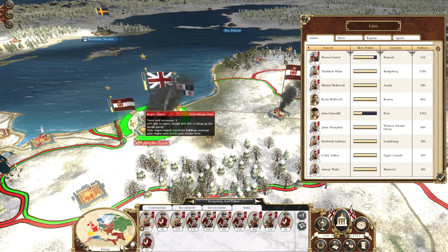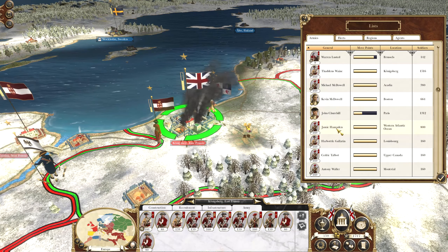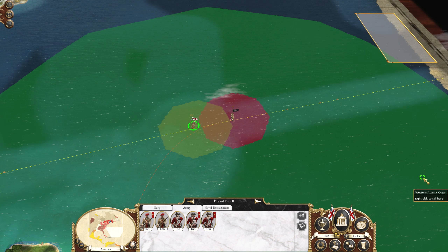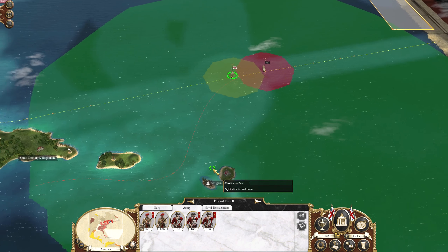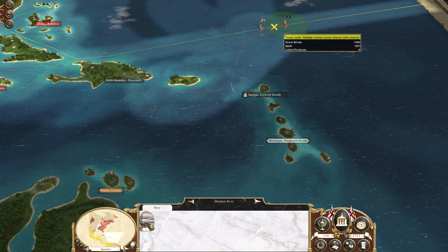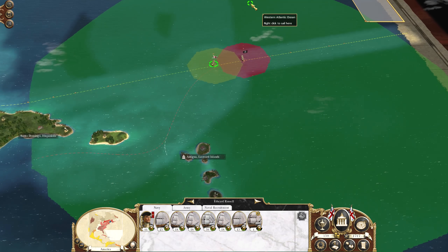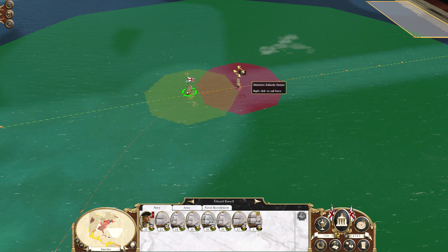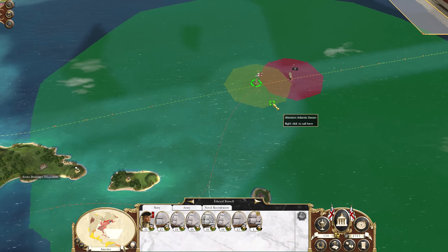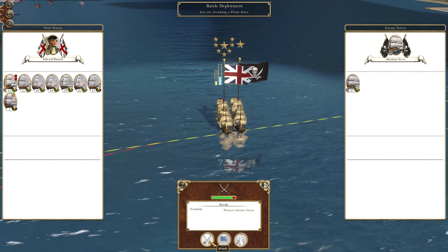At Königsberg we're under siege by Kurland, and Poland-Lithuania is nearby as well. In Paris we've already moved all our forces. We also have our army on the navy, which was going to attack the French. I'm not sure if I need to kill these pirates just yet - I don't think they're blockading my trade. We could go and take out some pirates now or something.